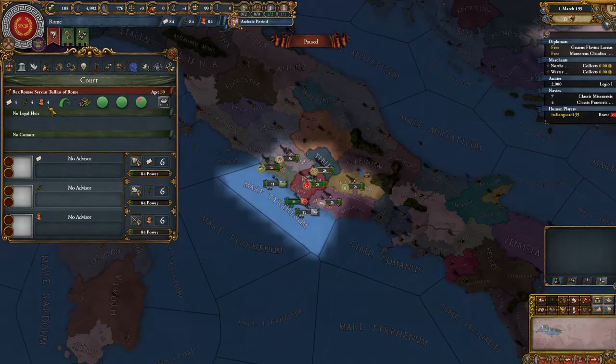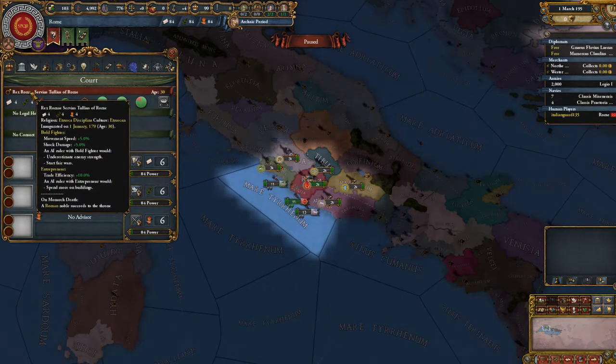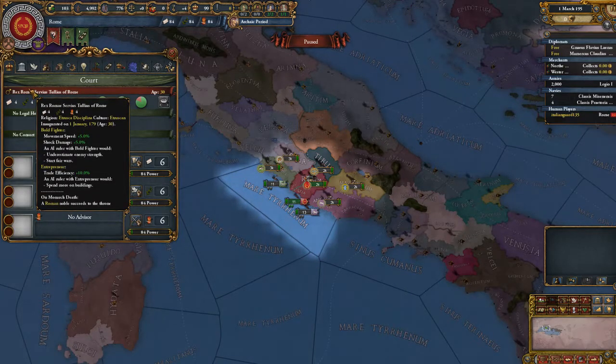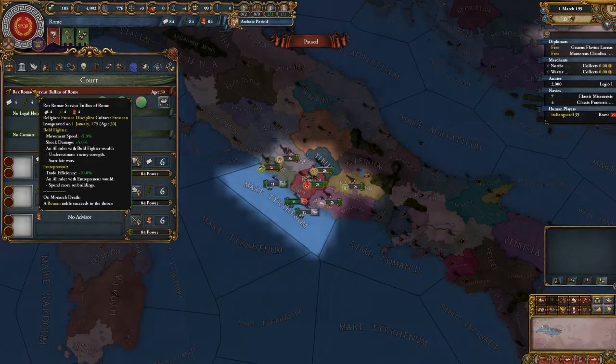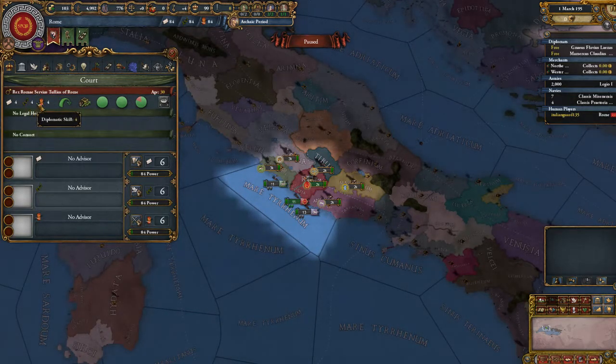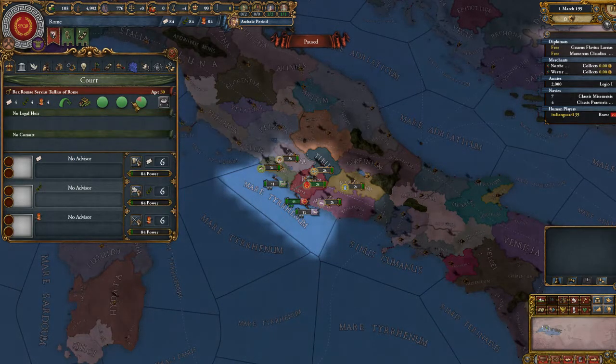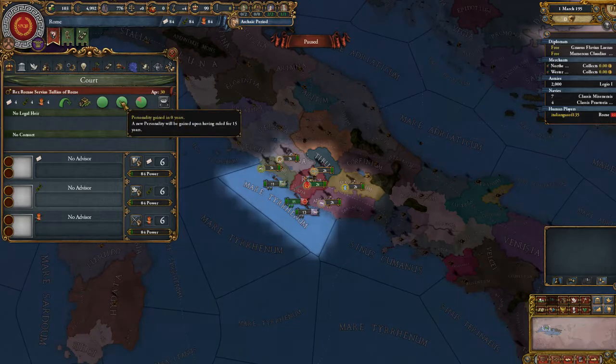Let's go to our court. I don't know if Rex Rome is actually part of his name. We're just going to go Servius Tullius. He's a 4-4-4. He's a bold fighter and he's an entrepreneur. He should have two more traits coming soon.